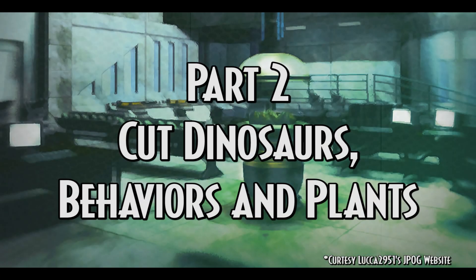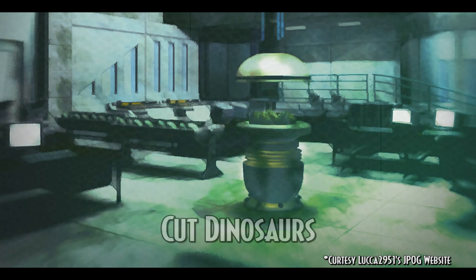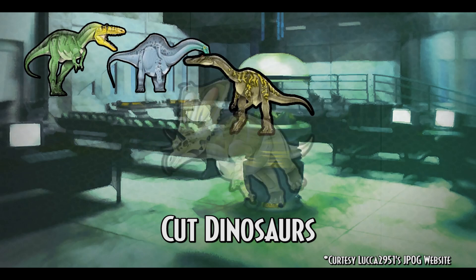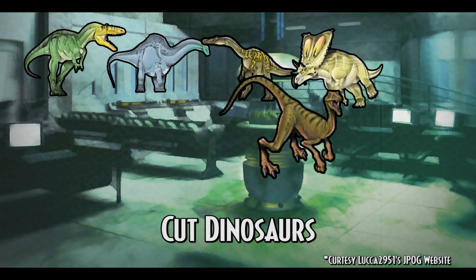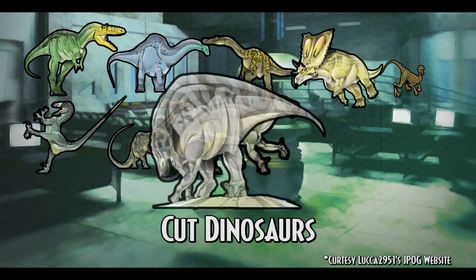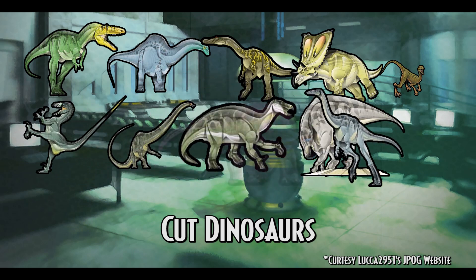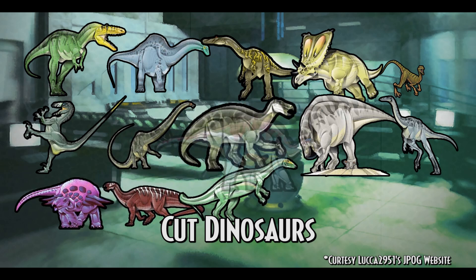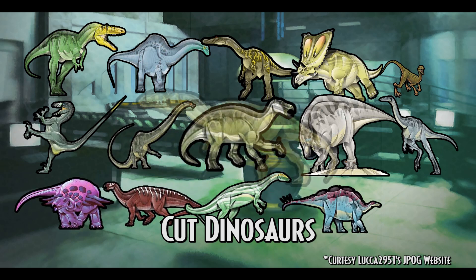Part 2: Cut Dinosaurs, Dinosaur Behaviors, and Plants. The JPOG roster was initially much grander, with many species never before seen in the films at this point being introduced. These included Alioramus, Apatosaurus, Baryonyx, Chasmosaurus, Compsognathus, Deinonychus, Diplodocus, Iguanodon, Maiasaura, Ornithomimus, Panoplosaurus, Tenontosaurus, Thescelosaurus, Wuerhosaurus, and Yangchuanosaurus.